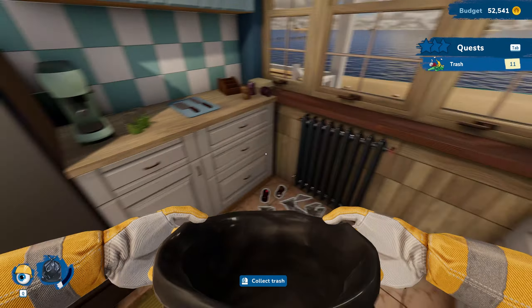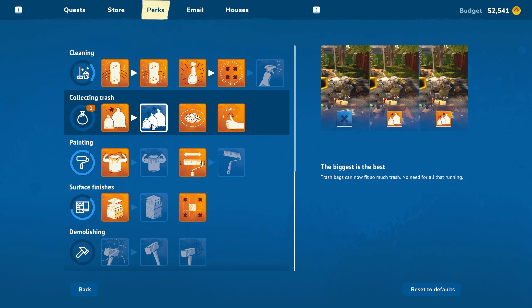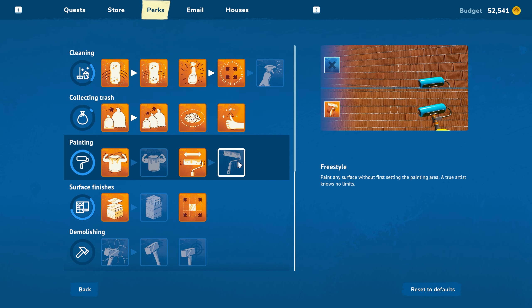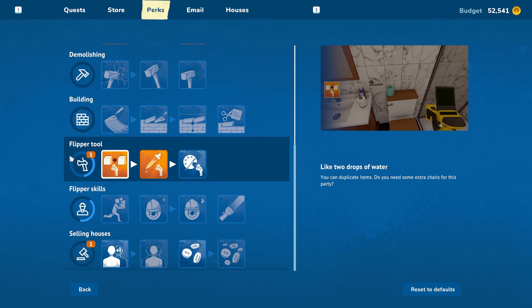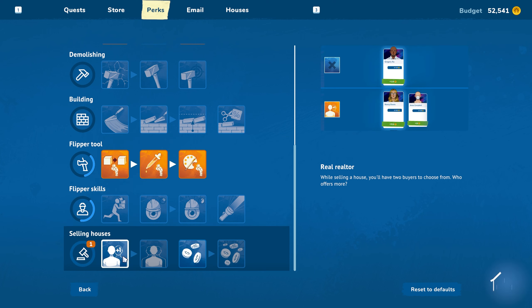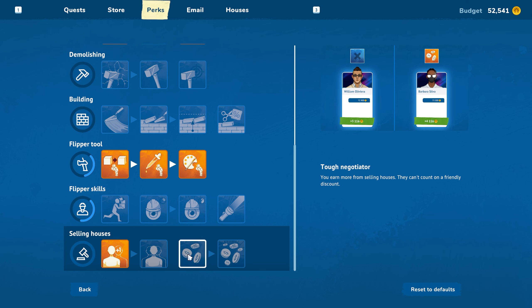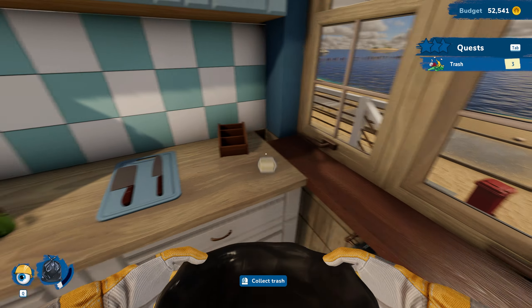We have a new trash picking perk - let's unlock that right away. We'll do that one so our trash collecting skills are completely maxed out. Oh, I didn't see the Flipper Tool - bloody hell! You can change item styles, every piece of furniture may become a masterpiece. Now we can get two buyers instead of just one. With the Tough Negotiator perk you can get better prices. Fantastic - let's continue cleaning.